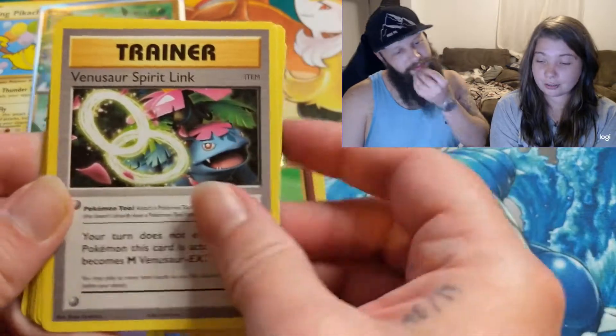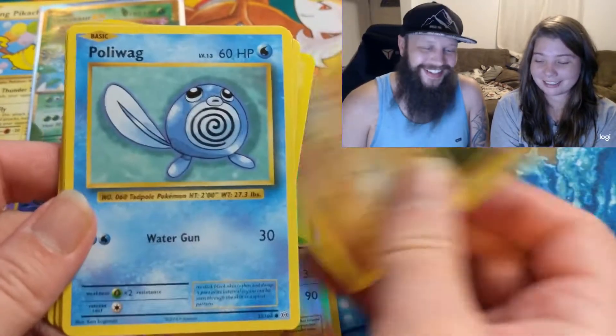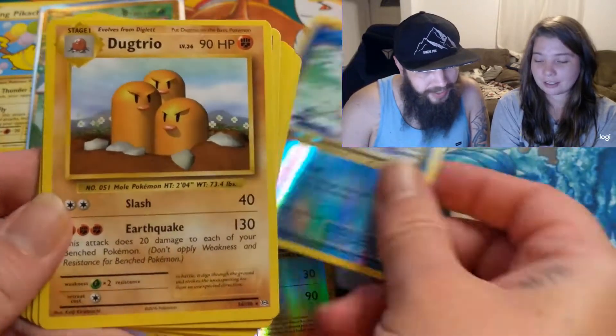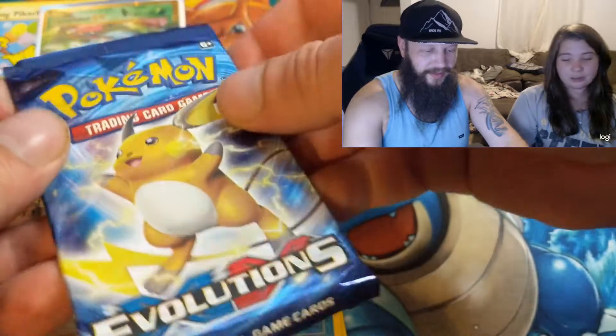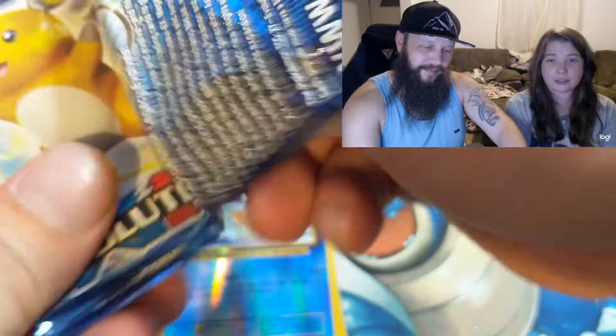Raichu pack next. Trainers, Ziglet, Polywag, Pikachu, Dugtrio — all the trainers. I think I could have gotten just a few more trainers though. You want your pack to be all trainers? Is that even possible?